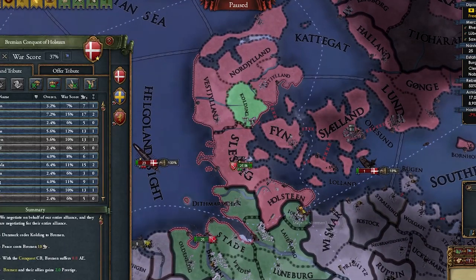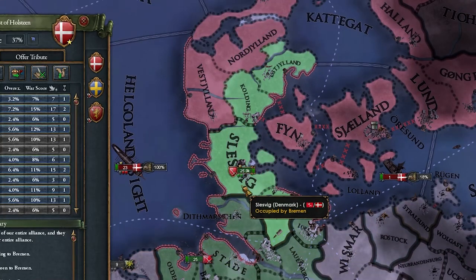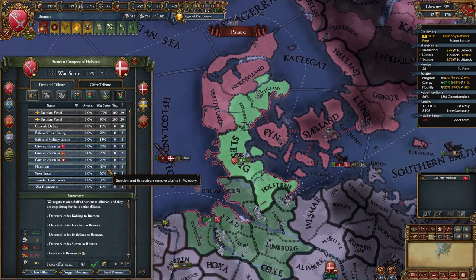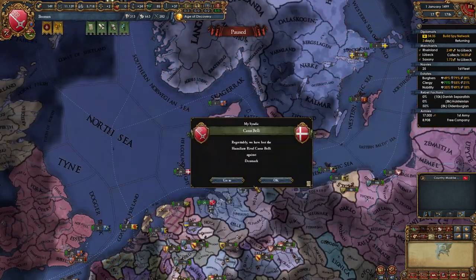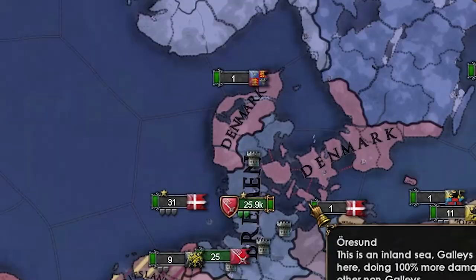I do want to take Kolding, which is the fort, Holstein, and another province — they're centers of trade. Maybe Slesvig too. That's going to be a lot of AE. Can we get something else? Not really. Let's get some money. Feels good, man — we've defeated Denmark in our first war versus them. Great success. Brandenburg keeps declaring on Rugen and they keep losing. The bad thing is they've re-allied Bohemia.